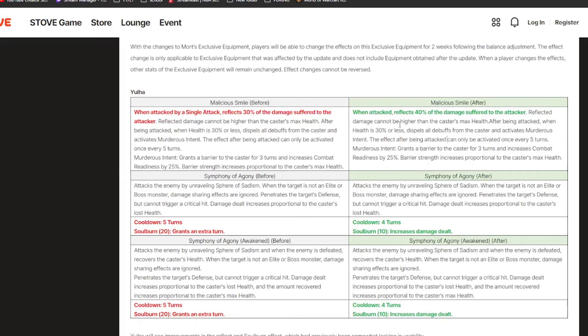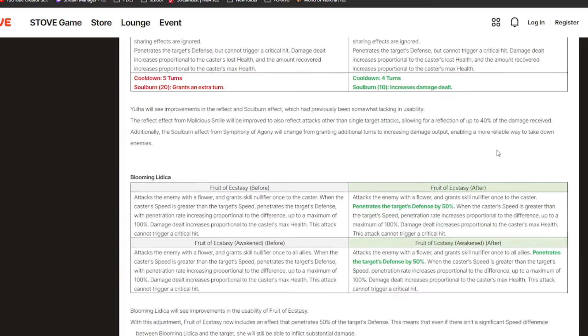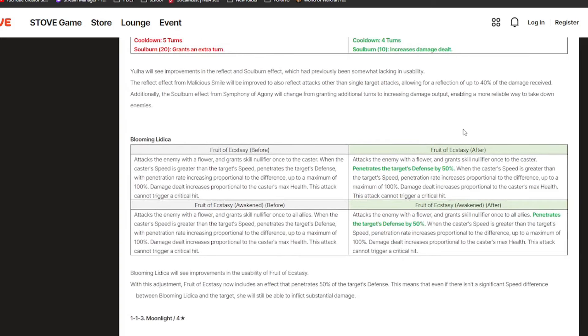Next we have Yulha changes — she'll reflect more damage, and they're reducing the cooldown of her S3. They're also changing the soul burn from an extra turn to increased damage for 10 souls, which makes a lot more sense. This is going to make it so that she's pretty much guaranteed to one shot units if she's below 30-40% HP, which will make her a lot better not just in guild wars but everywhere. I think she'll be very powerful.